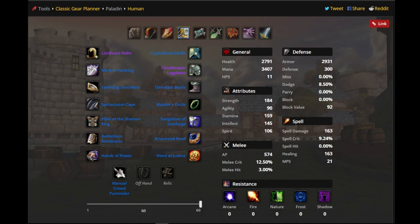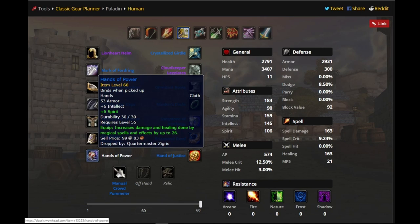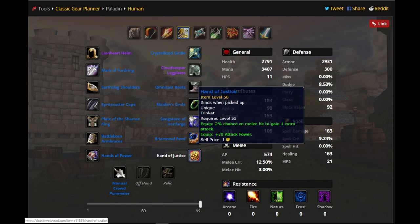The third and last pre-BiS set is basically a very expensive version of the first hybrid build, with two BOE epics. We start with Lionheart Helmet, then Mark of Fordring, Earthslag Shoulders, Sprite Caster Cape, Plate of the Shaman King, Battle Born Arm Bracers, Hands of Power, Crystallized Girdle, then the second BOE epic — Cloudkeeper Legplates, Omnicast Boots, Maiden's Circle, Songstone of Ironforge, Briarwood Reed, and Hand of Justice.